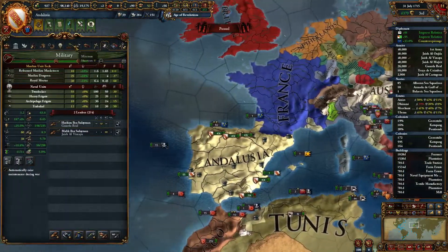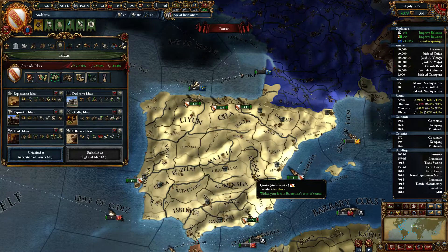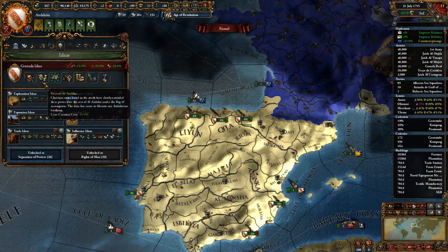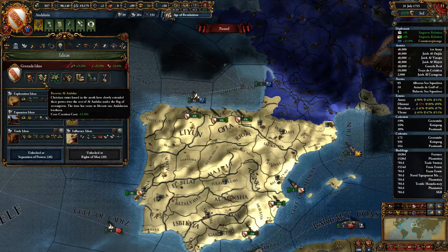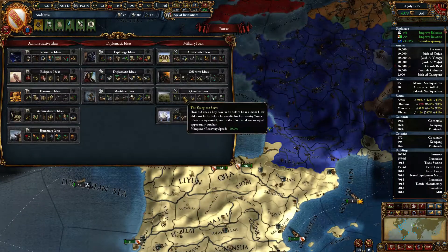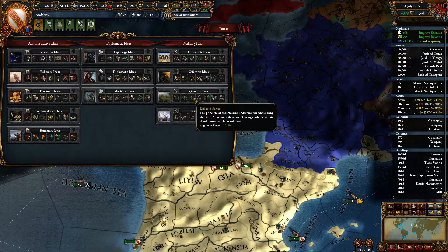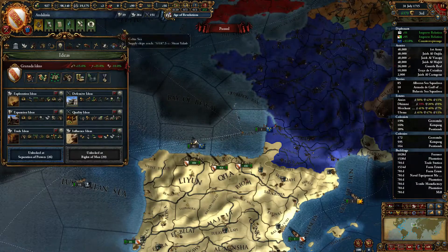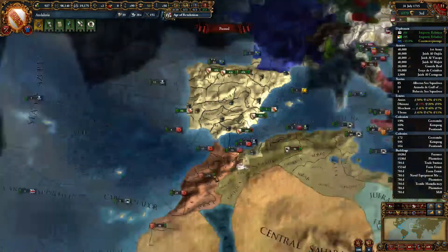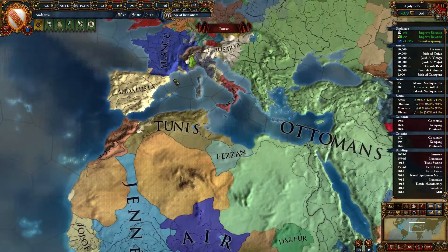Essentially, that's it for a guide on Granada and Andalusia. My idea groups were Exploration, Defensive, Expansion, Quality, and Trade — trade ideas were making me money. I probably didn't need Influence, or should have gone it earlier. Admin isn't really needed since you have 15% cheaper core creation costs, but it would let you take more land quicker. Offense could be useful for the discipline and better leaders. Quantity isn't particularly needed if you play safely. Build up a fleet — you definitely want to control the Strait of Gibraltar so Tunis and Morocco can come help you. I had a war where they had to march all the way around the Mediterranean, and it was a nightmare.